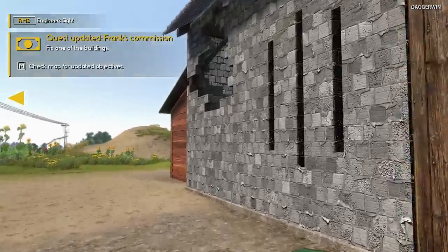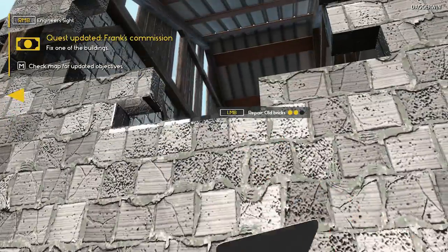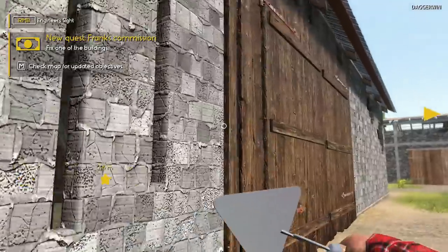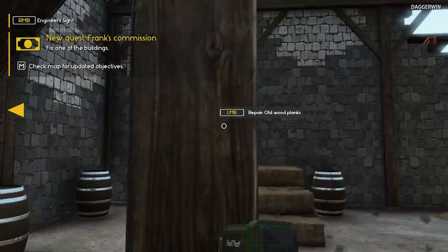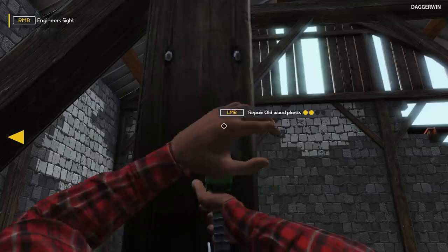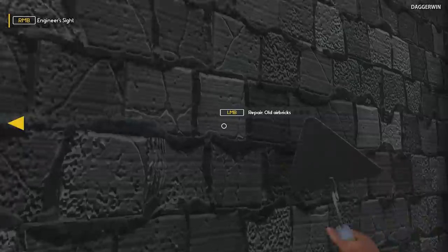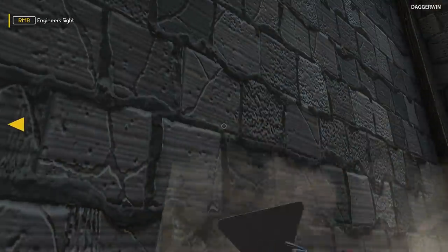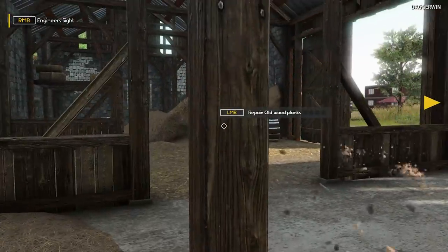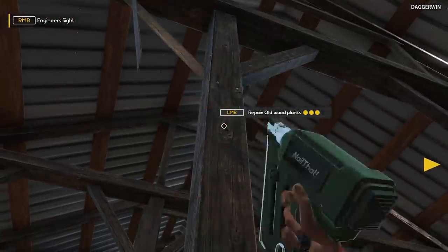Let's get our tools out. First of all, the trowel. Let's get these walls patched up with bricks. Nail gun — love using a nail gun, very satisfying. We do swap between our tools very often. I would say pretty much every pillar needs to be done because it's a very important part of the structure.